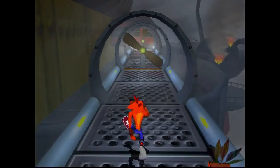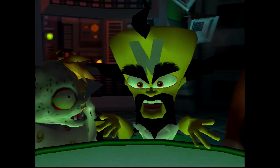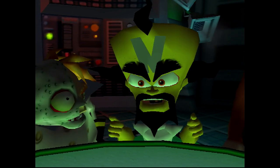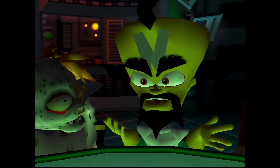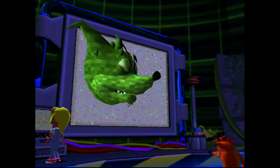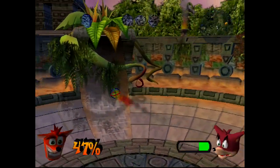The story in Crash Bandicoot: The Wrath of Cortex is wonderfully simple. Super villain Neo Cortex is still trying to destroy our furry marsupial, and has created the ultimate weapon to finally complete his goal. The weapon is Crunch. Each of the boss battles is against Crunch, and they are all widely varied.